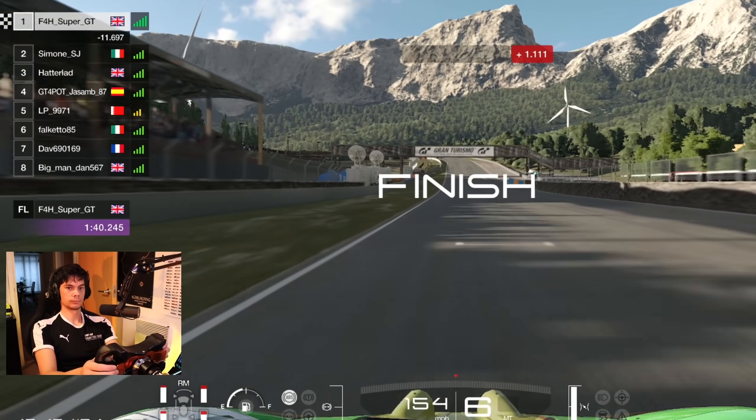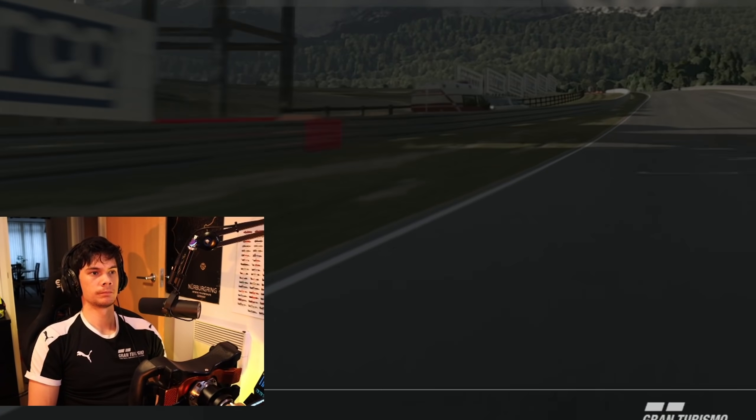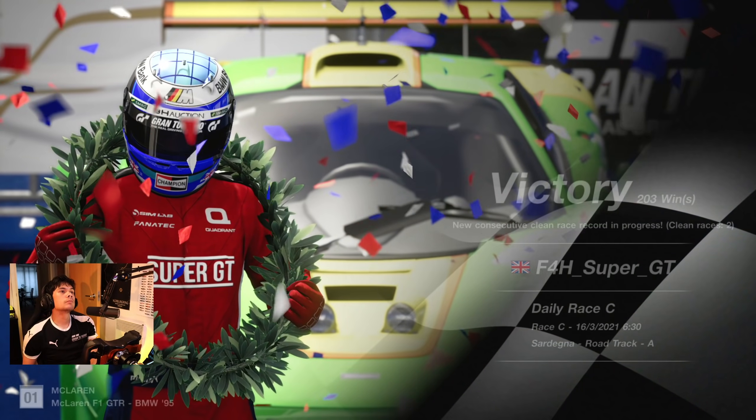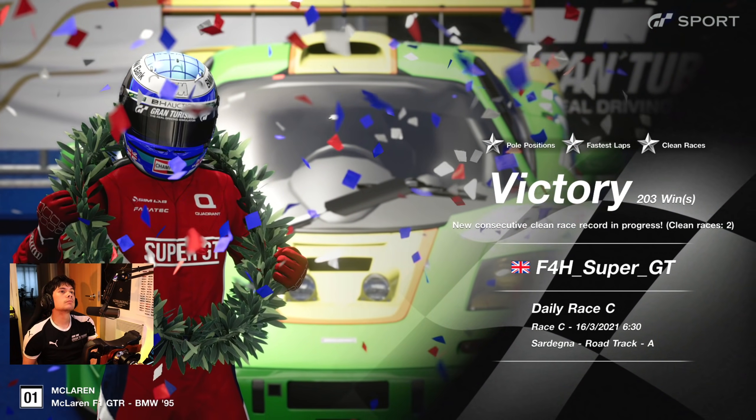We finally win the race — give it the old Sebastian Vettel finger! The moral of the story: log in at 6 a.m. if you want to win a race, so all the good players are asleep or at work and you can hoover up some wins. But now we're going to jump onto Ram Shadow and try some races from the back.